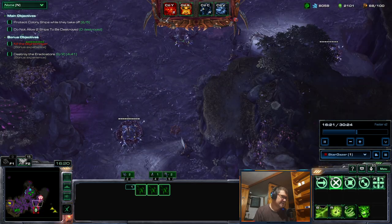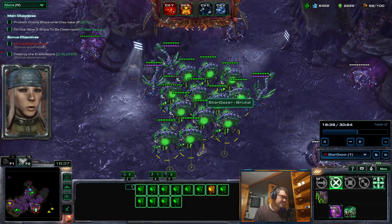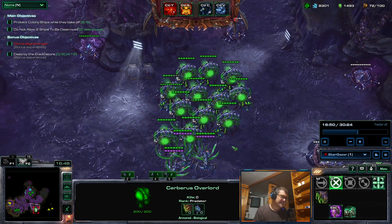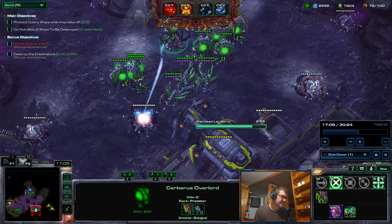Okay, speeding it up. The Nidus I was using - okay, now I have 12 overlords, that's a pretty good number. Look at this - carrying the banelings over here, so I'll be using them to defend.